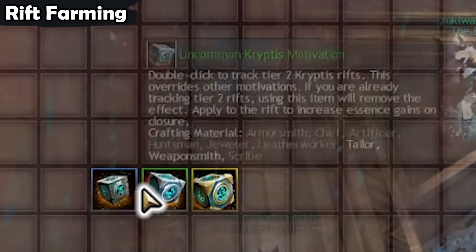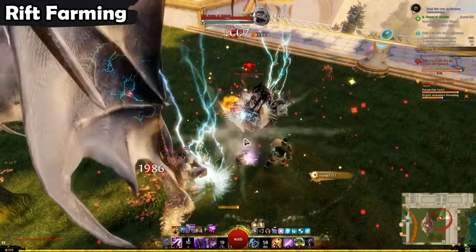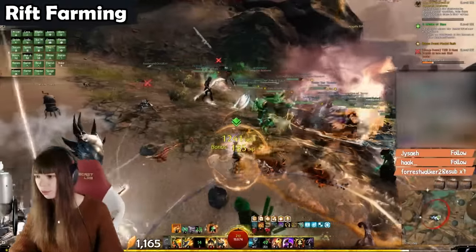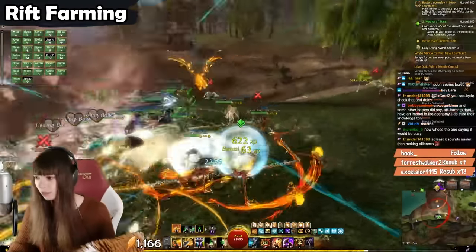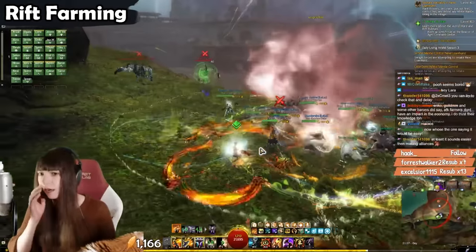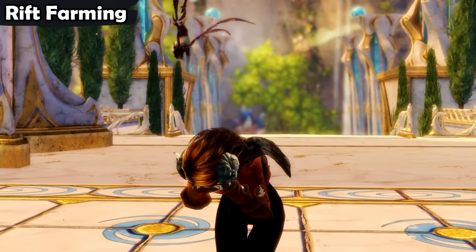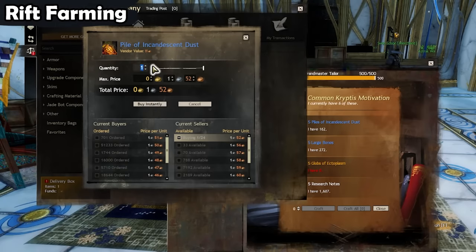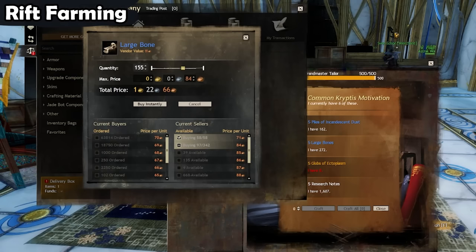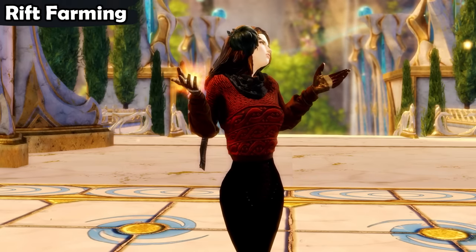When you open a rift, you can choose to put down a motivation item — this is like bait for the demon — and if you use one, your essence rewards will go up significantly. Tier 2 and Tier 3 rifts even require someone to use a bait to open them, otherwise no boss will even spawn. Basically, if you have essences, you can craft motivations and sell those on the trading post for a profit. It's kind of annoying because you will have to order a lot of other materials and do a lot of crafting, but it's pretty profitable currently. Do be aware that as this video ages, this farm might get a little bit less profitable.